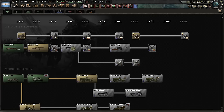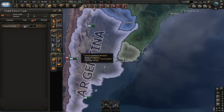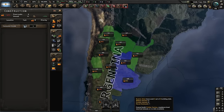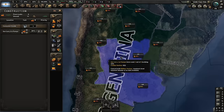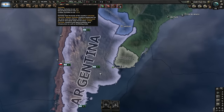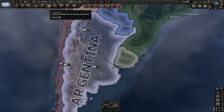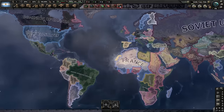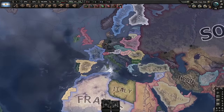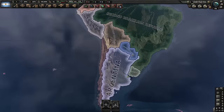We also have two reserve slots — just like Chile. You would think that South American nations would be a little bit more advanced than this. As Argentina, we start with 15 factories. I don't think this number changed from before the update. Usually when countries receive DLCs they get a little bit more factories, but not in this case apparently.